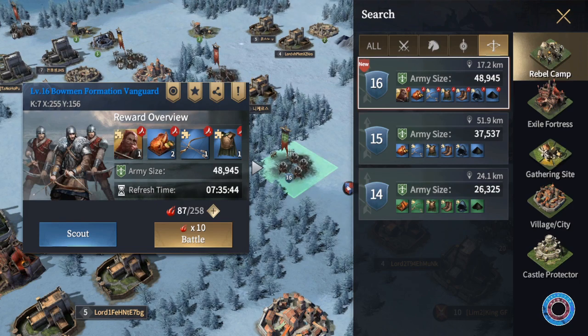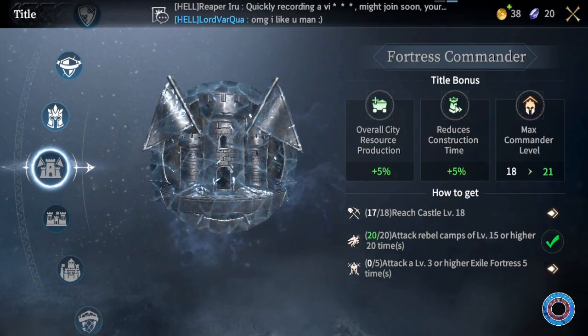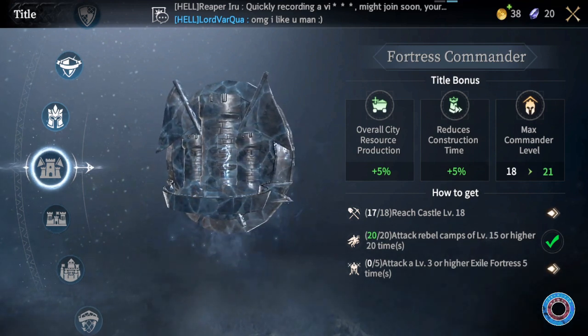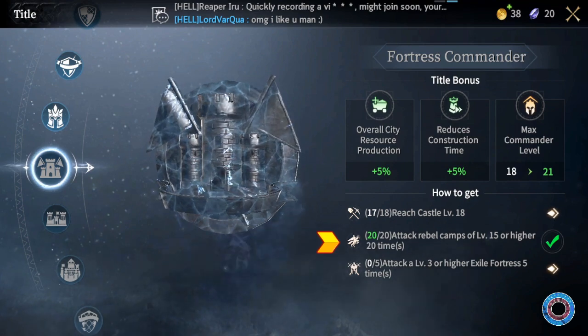Rebel camps in Game of Thrones mobile play an incredibly important role in upgrading your commanders and bringing chests in for the house. In the early game you might be restricted in your actions, and the best thing to do is follow the quest lines and kill tons of rebel camps.